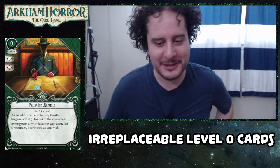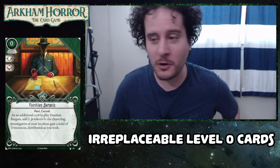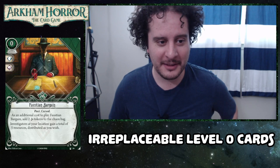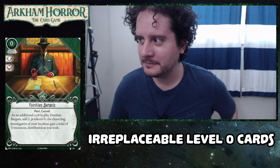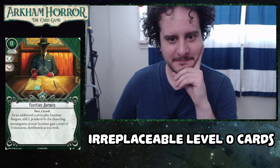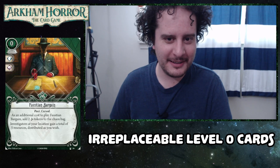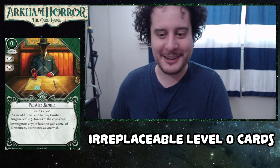Next up is Faustian Bargain — five resources distributed as you wish for the cost of an action and two curse tokens. It's not going anywhere in your deck; it's just so good. Same reasoning as Crack the Case: even if you no longer need the resources, there is no possible world where you will not have someone on your team who you can just say, 'Here's five resources — knock yourself out, buy yourself something nice.' I'm starting to get closer to the edge of being like, 'Forget you, Faustian Bargain.' But I will probably never get there because it's a green card and green doesn't usually get this power level.